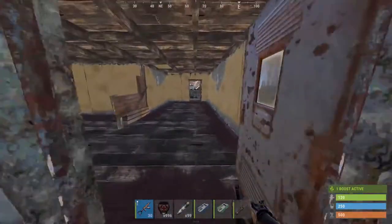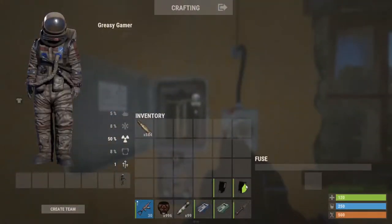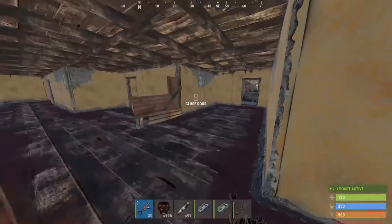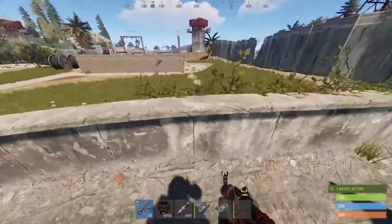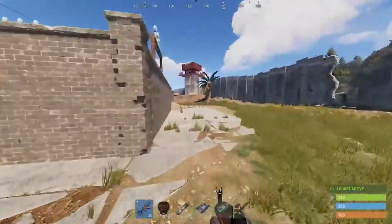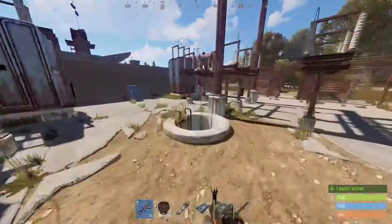To start, we come back through the garage and towards the first fuse box we saw earlier. Put the fuse in and flip this lever, then we'll go out. We're going to jump into the little hatch inside this electrical area. As you can see, the brown crate has spawned here now.